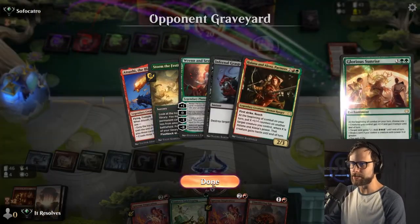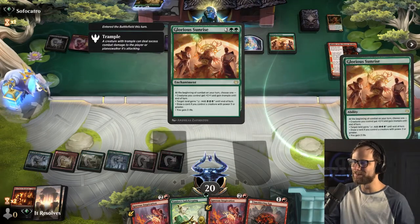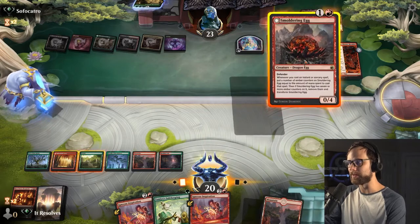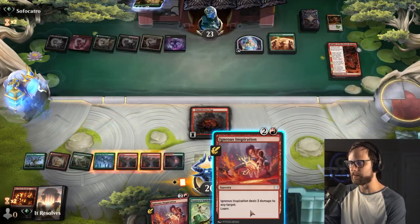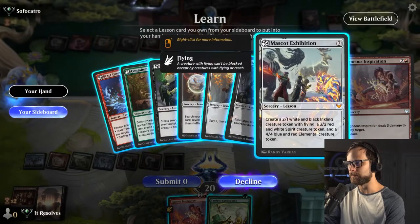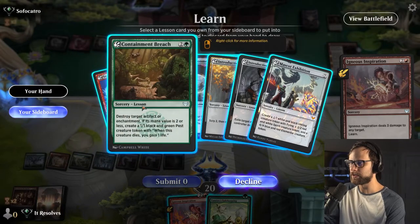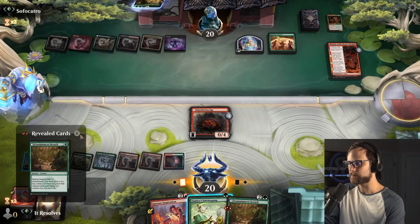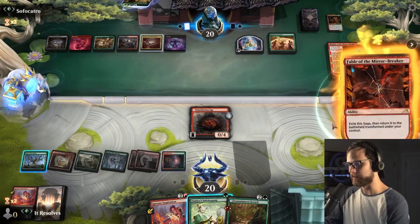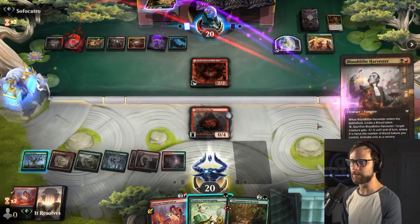I'm kind of interested in this deck because it just feels like Jund goodstuff, like Glorious Sunrise. This is a great opportunity for me to tell you about our podcast — John and I have been working on the Glorious Sunrise podcast; if you'd like, please feel free to go check it out, it's a blast. We'll hit them with the Inspiration here. We kind of need to get some stuff going. Do we take the Containment Breach? I think we do. Worth noting we also have Lair of the Hydra so we can start attacking at some point, but right now we're just in protection mode for the Smoldering Egg and hopefully dealing with the Glorious Sunrise at some point.